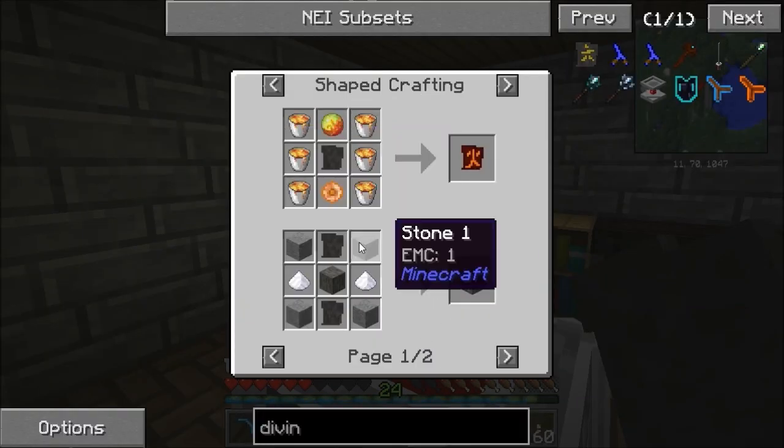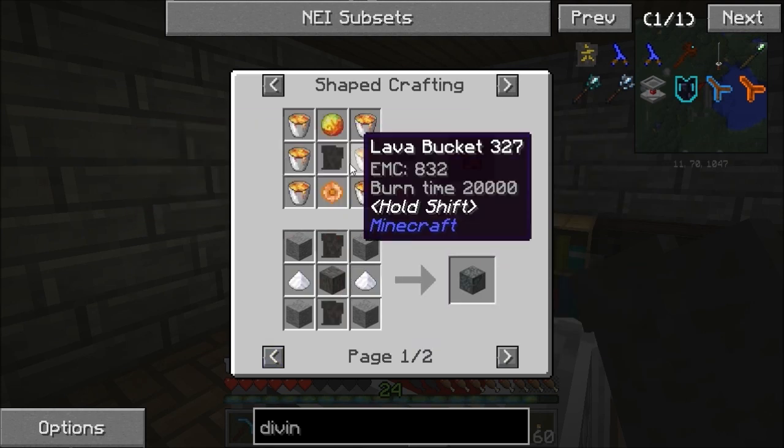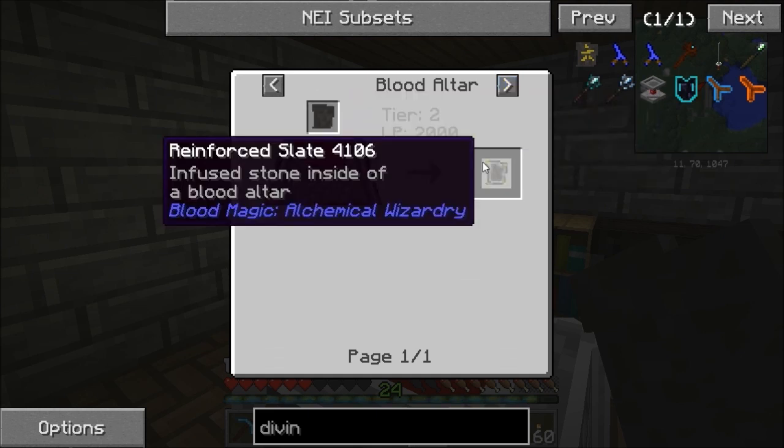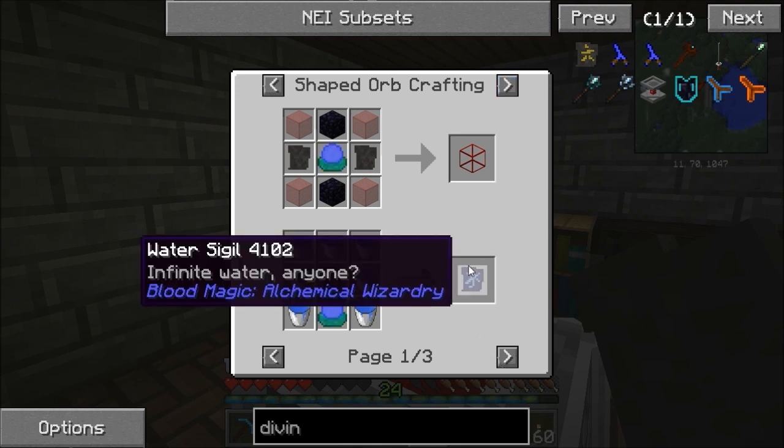Is that the only tier 1 sigil? There's a lava crystal we can make. We can make tier 2 slates but we need a tier 2 altar for that, which we haven't got yet. So to get to a tier 2 altar, there are the slates. We can make a water sigil.